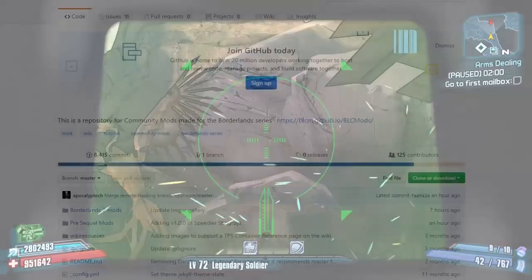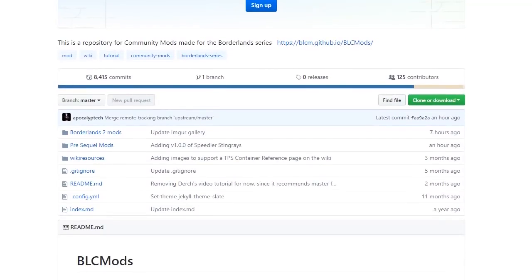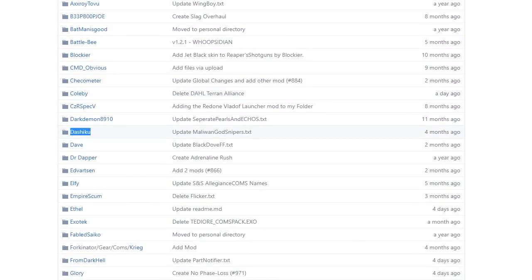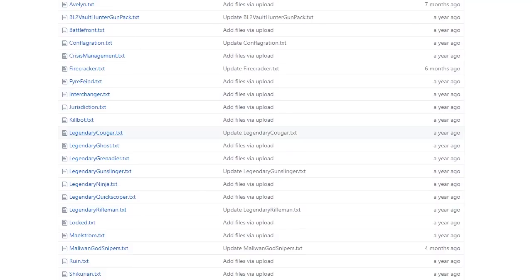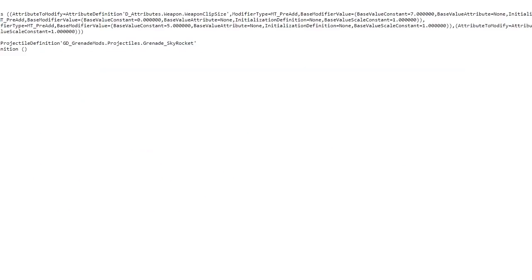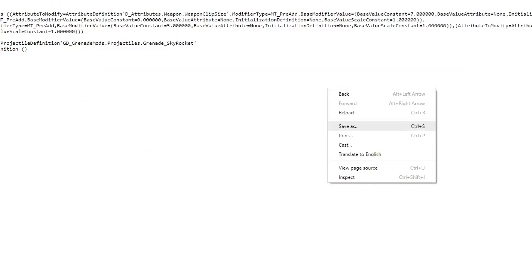You can click on the link in the description which will take you straight there, or you can navigate there yourself and look through Dashiku's section — he is the guy who made this. Go to the Borderlands 2 community GitHub, click on Borderlands 2 mods, then scroll down to Dashiku's section under D in alphabetical order. There are all these weapons and we've already covered most of them in our modded weapon guides. Click on the Firecracker.